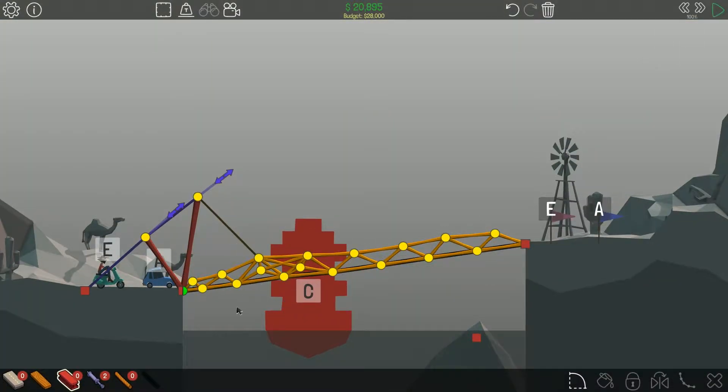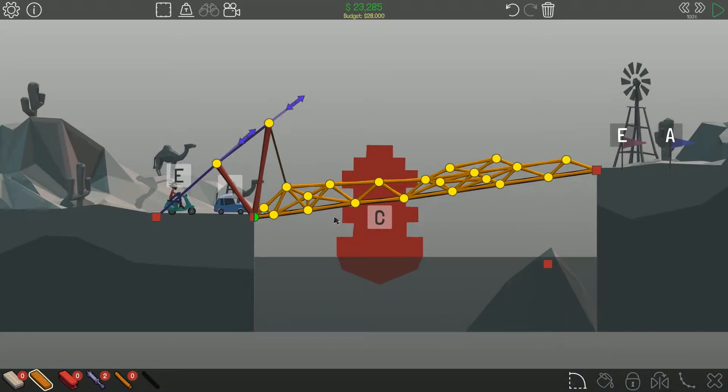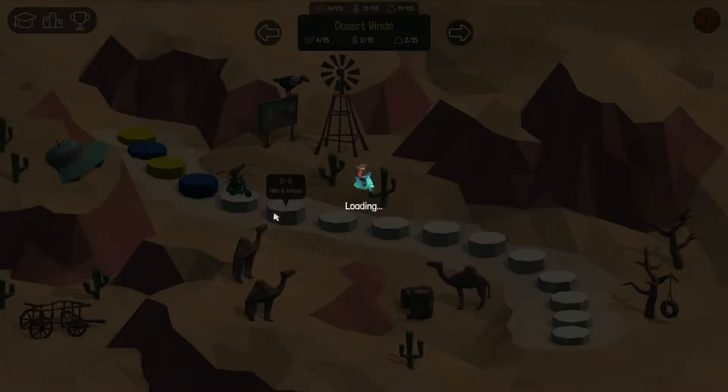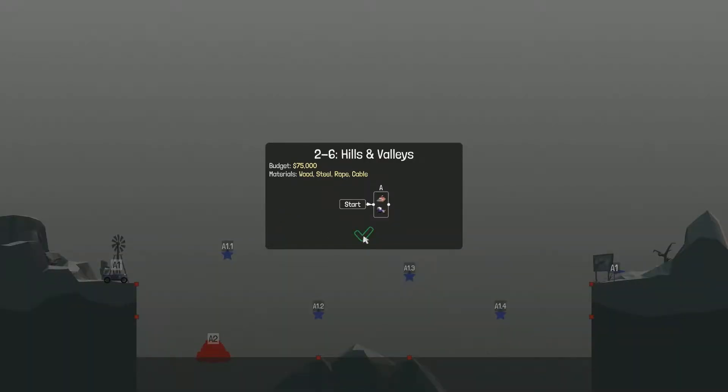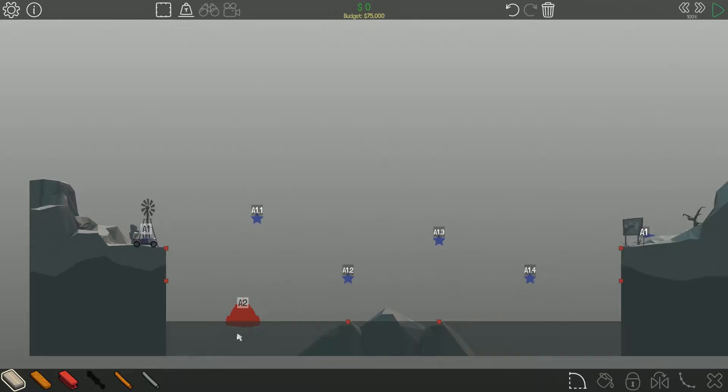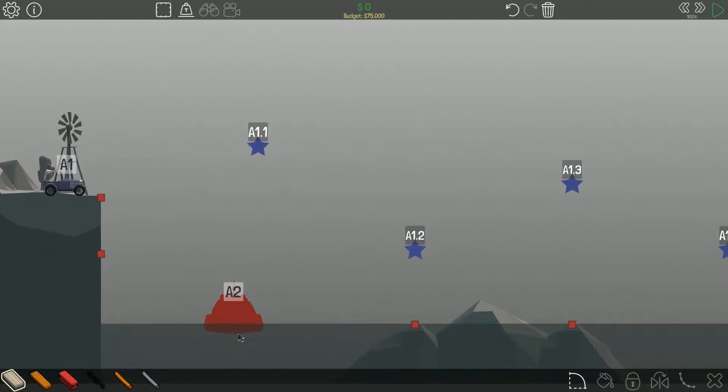We're way under budget too, if we can keep this going. Oh please — nope, same snapping point. We need to strengthen this whole area as it's being pushed up, and we can't use any more steel. The steel gets kind of yellow when the car's going across. I'm going to restart and watch it in slow motion when it starts going up — speed him up to go across and slow it way down, just to go frame by frame.